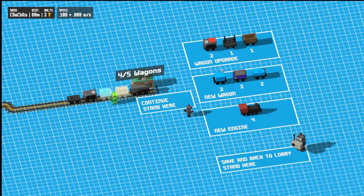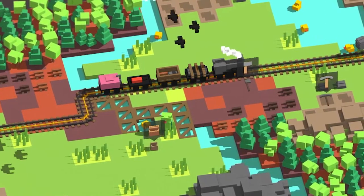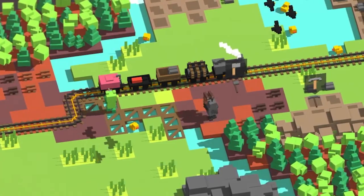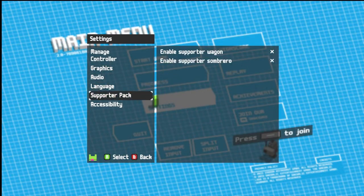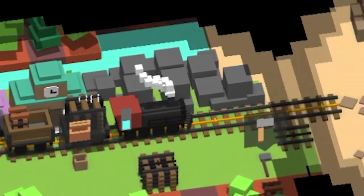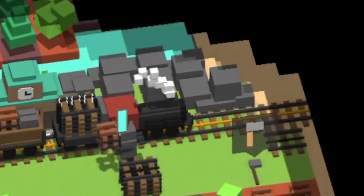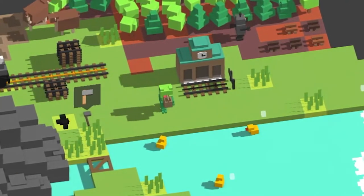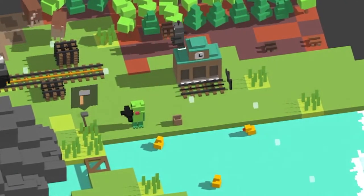Since you're able to fill the water at the engine, it's basically universally agreed that it's best to move the water cart to the back of the train to give you more options in refilling. I also suggest enabling colorblind mode in the settings — that adds a little bar at the engine for a clearer look at the timer.